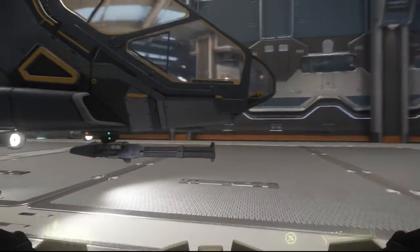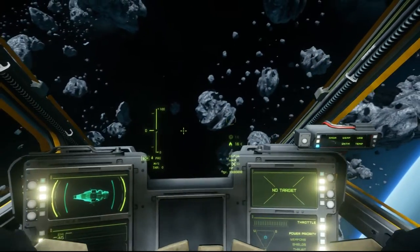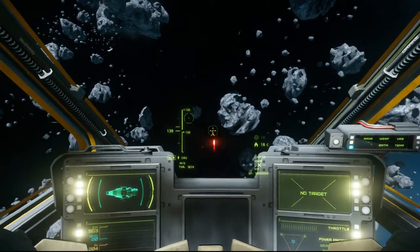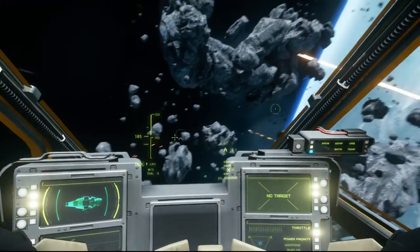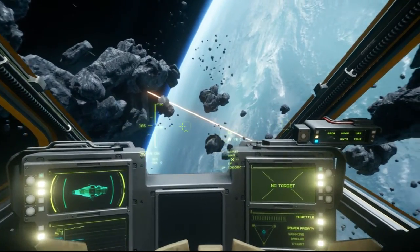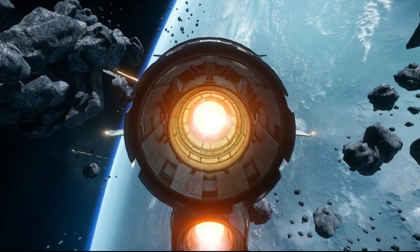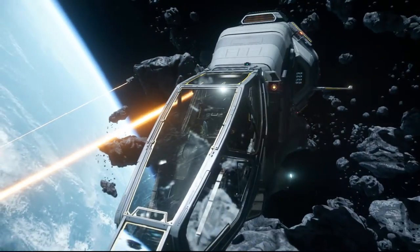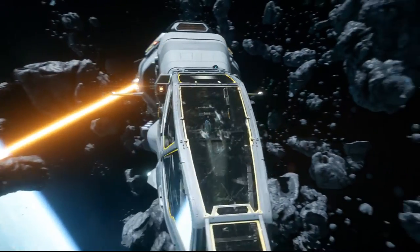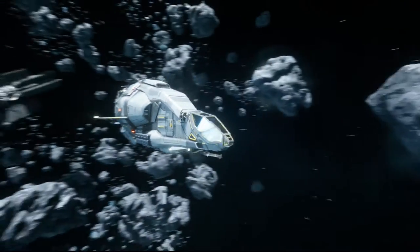Now let's look at how it flies. Here we are finally in our Drake ship — we've got a fixed weapon here and a fixed weapon here, so basically three fixed weapons which you can shoot. And we've got 16 missiles: here on the right you see eight missiles and here on the left you also see eight missiles.